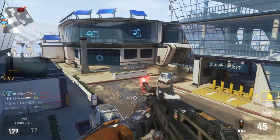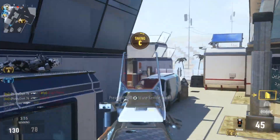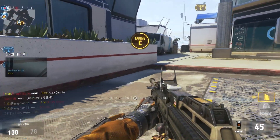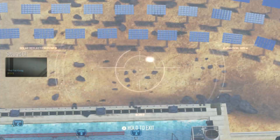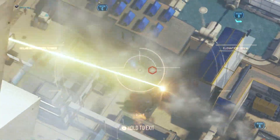The rest of the team comes onto the B objective thinking you called in a care package and weren't able to take it — and bada bing, you just killed three or four people trying to take the objective. The Orbital Care Package has become one of the best streaks in your mind. Combining it with the trap and the drone delivery, you have a mobile bomb that you can take wherever you want.